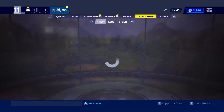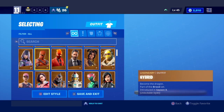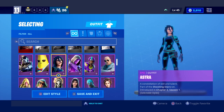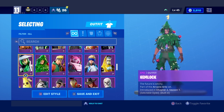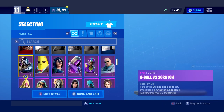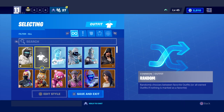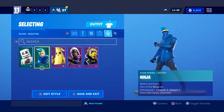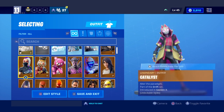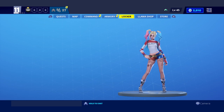What you want to do is go to your locker and choose any skin — it just can't be a skin that already has a built-in emote. So for this example, I'm going to use the Harley Quinn skin.